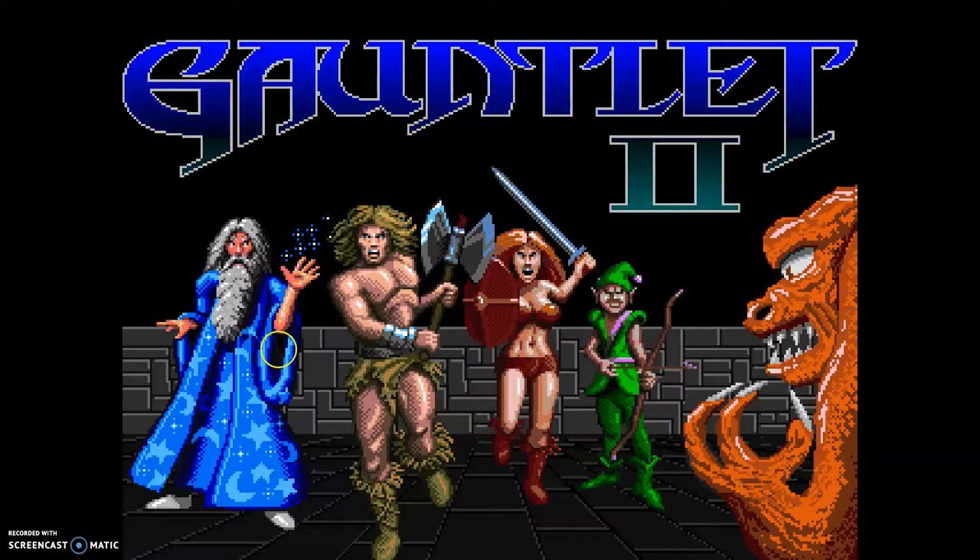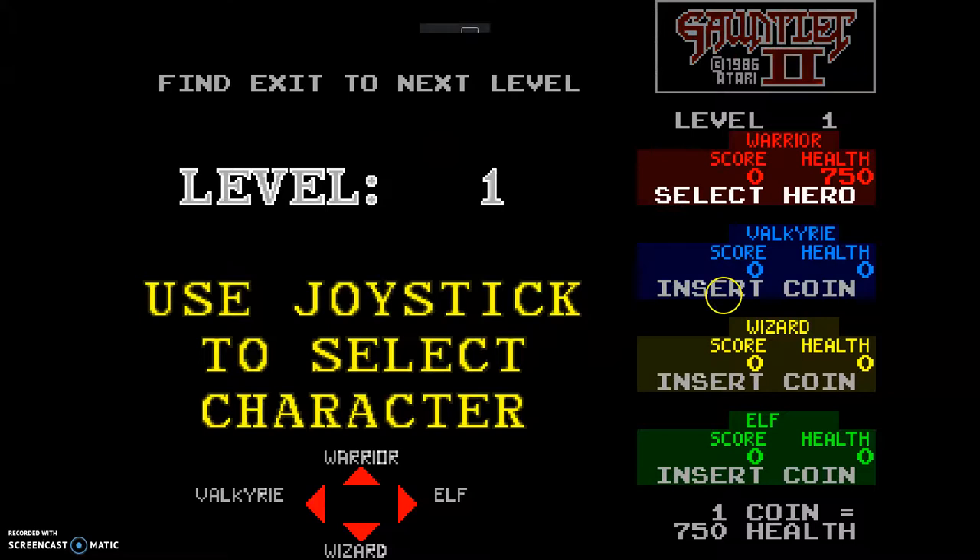I need to insert the coin first. As you can see, when I insert a coin it gives me a certain amount of health — 750. If I insert another one it will give me double, but I'm just gonna leave it like this. The game also gives me an option to select the hero: I got the warrior, but I can change it for the elf, the valkyrie, or the wizard. I'm going for the warrior for sure. Let's start the game.